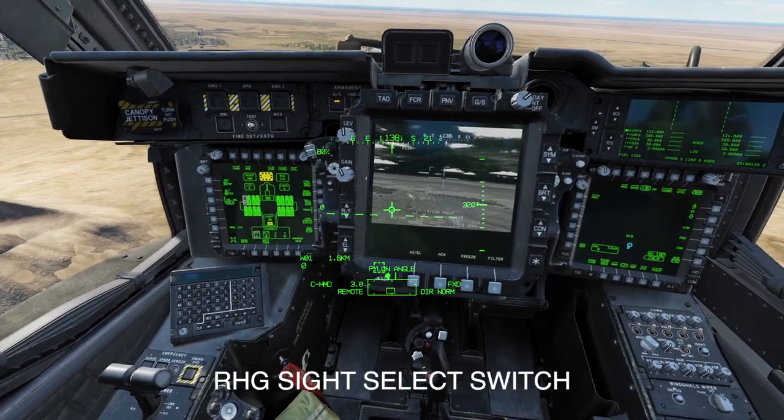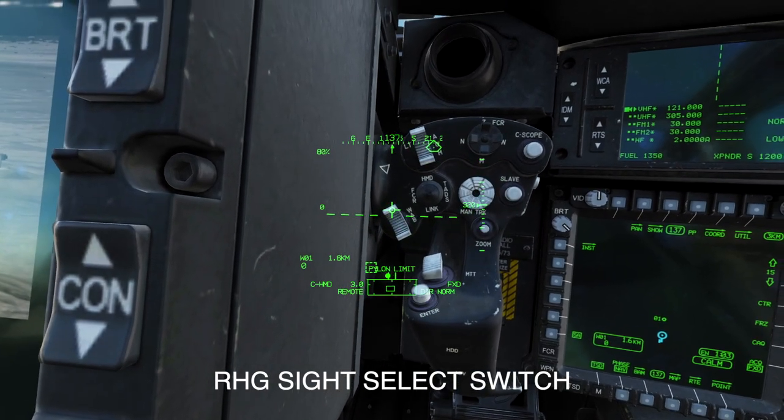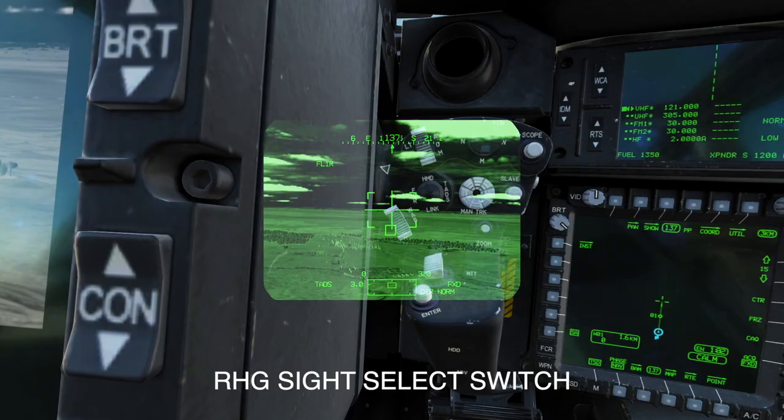Then we want to go to the right hand grip sight select switch and press it to the right — that's the one that looks like a trim hat. I use the trim hat on my stick and press it to the right, and it brings up the TADS.